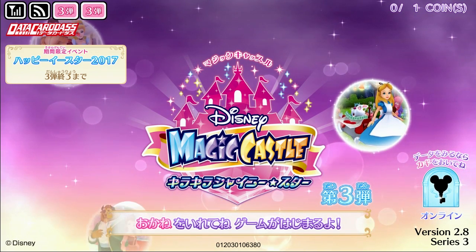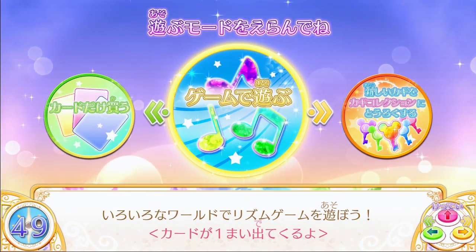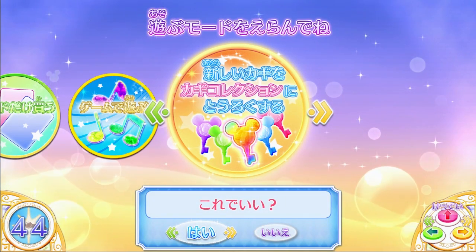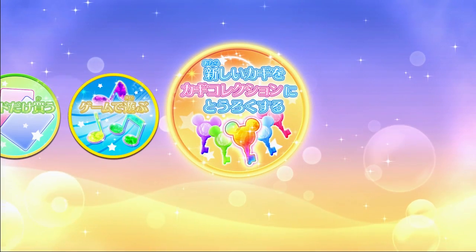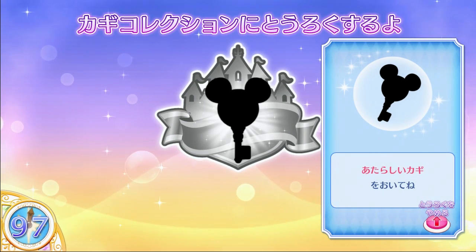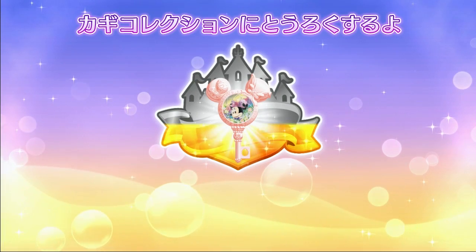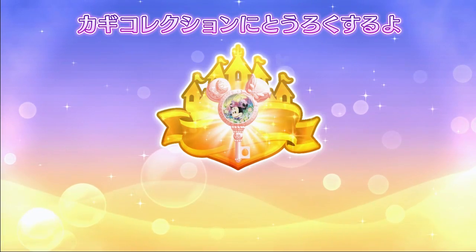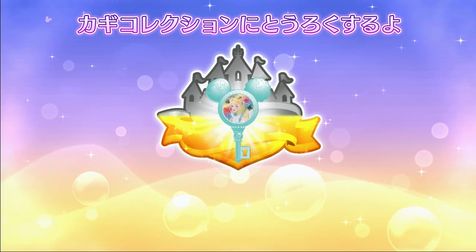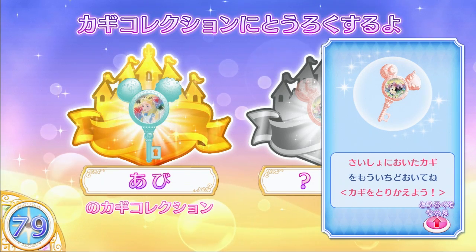To play the game you need 100 yen, and you can choose to go right into the game, or you can add a key, or you can just buy cards. Today I'm going to be adding my key, and I have the Easter key. There's a little slot to place it in, and it's going to register the key. Then you're going to need a key from before if you have an account already, and it basically copies the data over to the new key, so you can play with any of the keys.